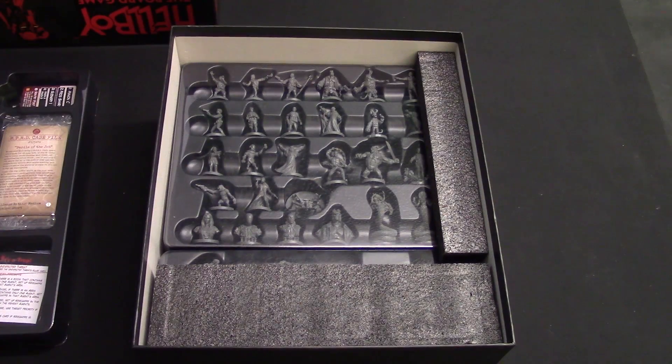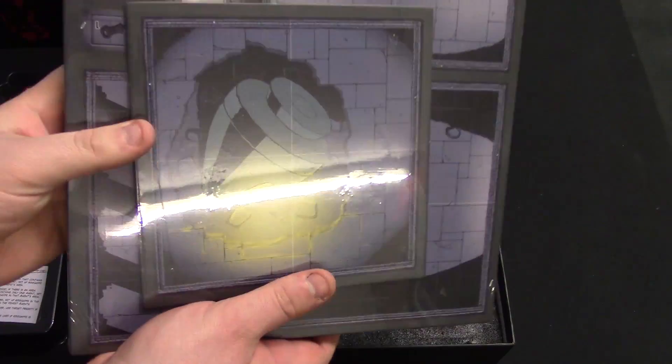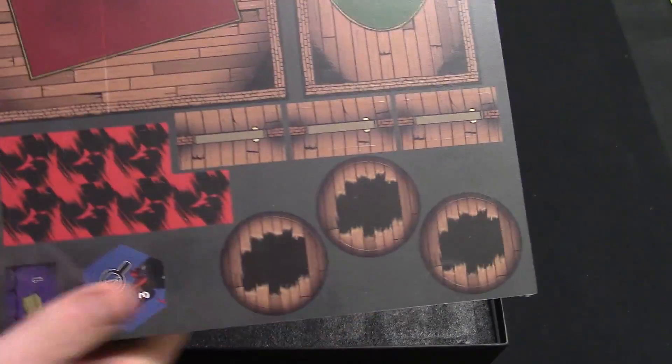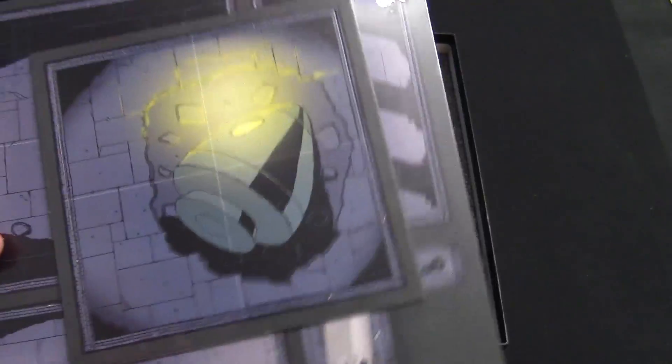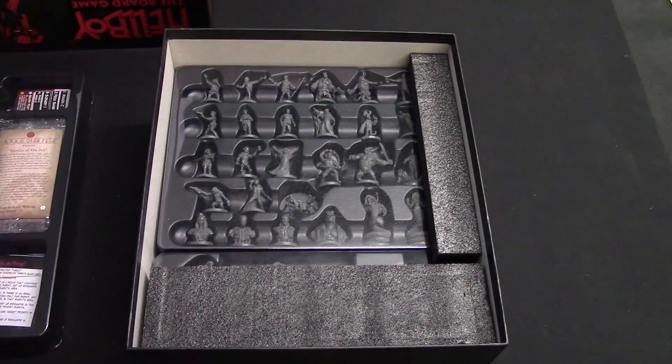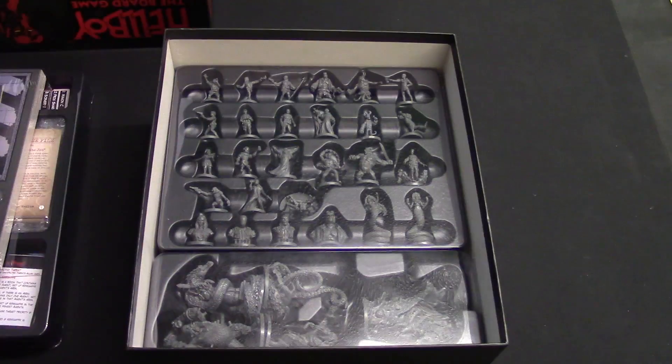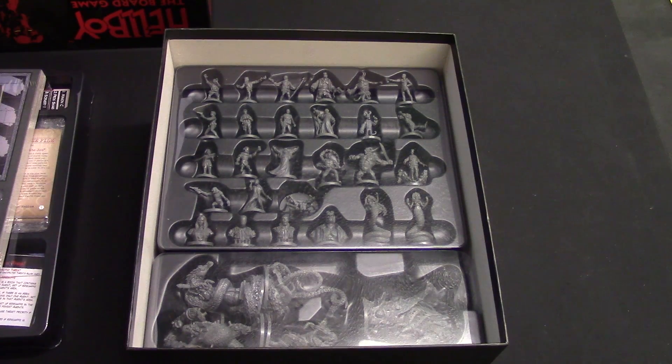Board tiles — and wow, we can see miniatures! There are a lot of board tiles, and I have to say the matte finish and the beautiful design on these is just gorgeous. We've got some tokens as well. We're here — we made it, guys. We've got miniatures, and boy is there a lot of miniatures in here.